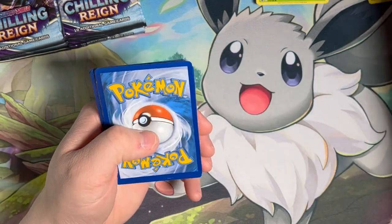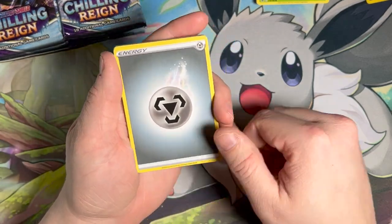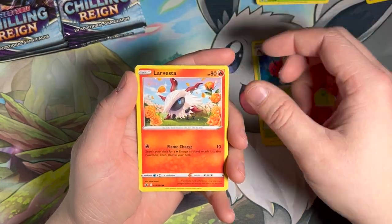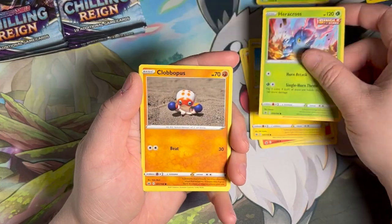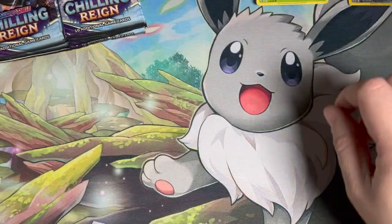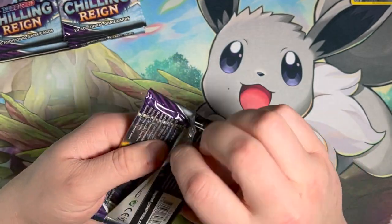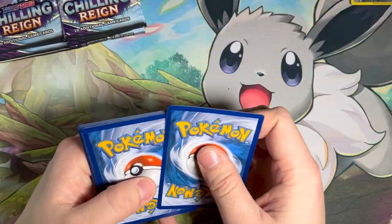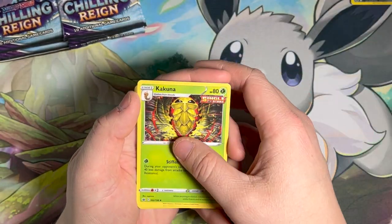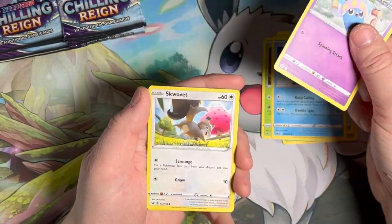The problem with Fusion Strike and Chilling Reign is the sets are monstrous — just huge. And that can be a bad thing for collectors because it's going to cost a decent amount to collect the entire thing. Chilling Reign, just like Fusion Strike, has a couple hundred dollar cards in it. So if you're wanting to collect the whole set, you better either get really lucky pulling or cough up the cash.